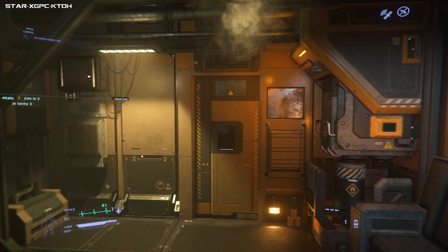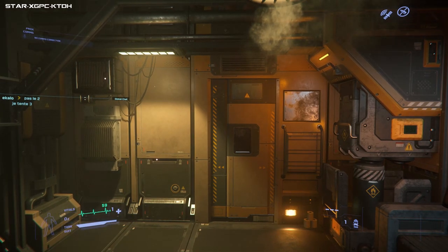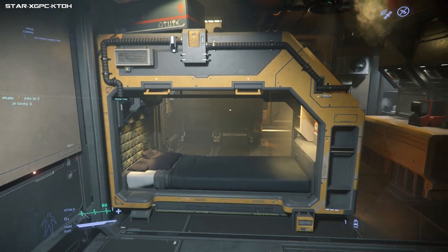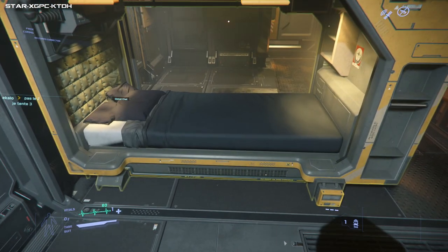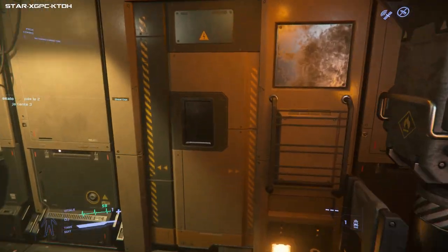There are two ways you will reach Hurston. You will either land normally, which is great because you'll already be in the spaceport, or you will land in a ball of fire spread over a very large area, in which case you will wake up in a bed. This will probably be the case as you're new to the game, so I'll show you from here.